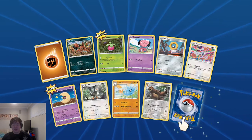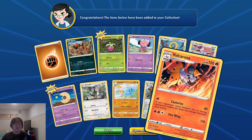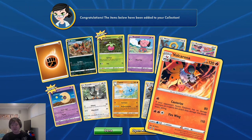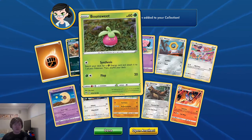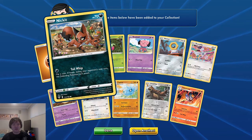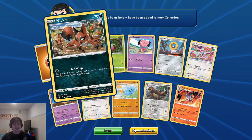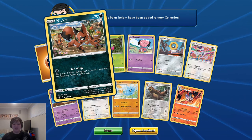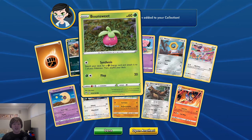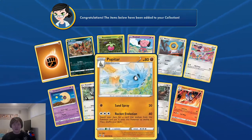Pop pop pop pop! Reversal Galarian Corsola — not what I wanted, but it's actually not too bad a card. Future Sight — this picture actually reminds me of Pokémon Journeys and that one specific episode. And we get the little Clobbopus. Alright, let's go, opening another one!